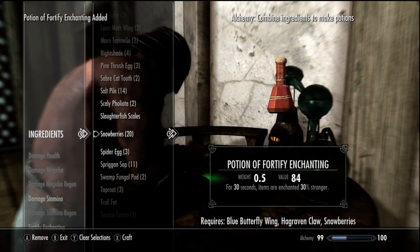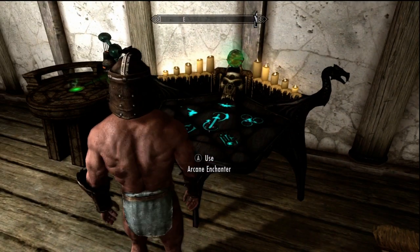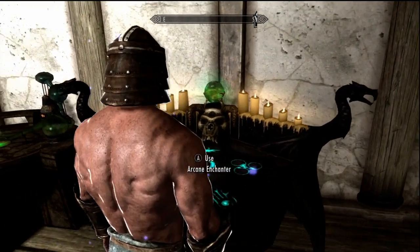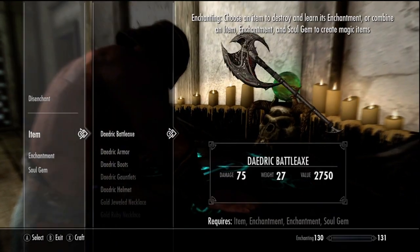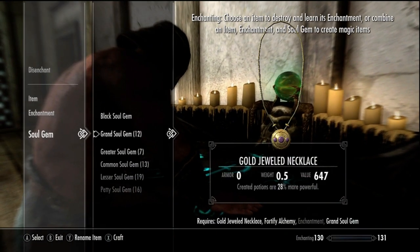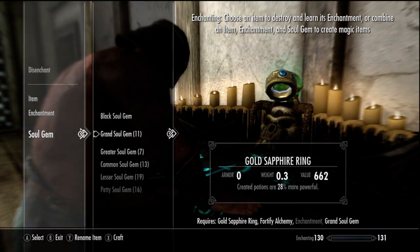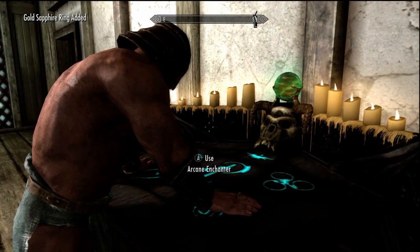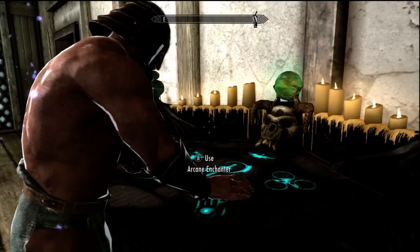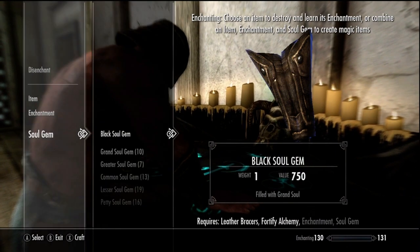There we go — fortify enchanting. I'll make two here. With these new potions we're going to want to come over and enchant our second set of armor. See, now it's 28% more powerful. You're just going to go through this whole process — it's hard to talk and focus on this at the same time, multitasking is not necessarily my forte.